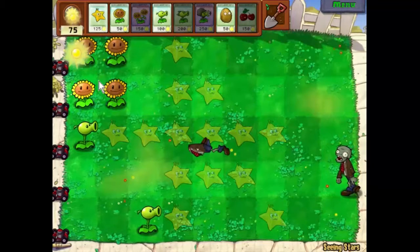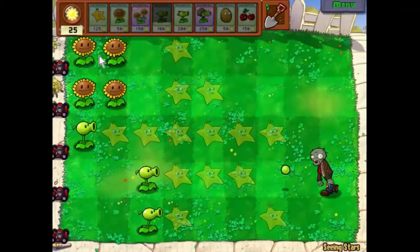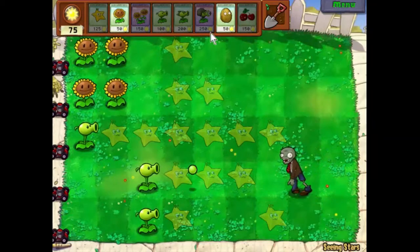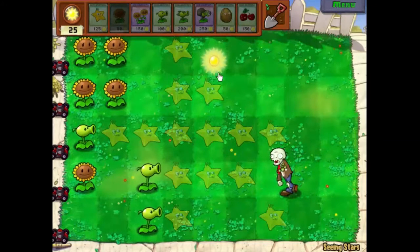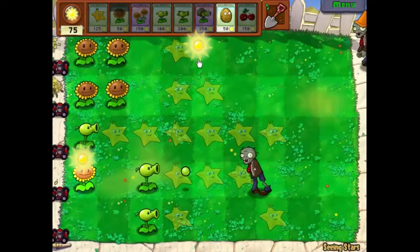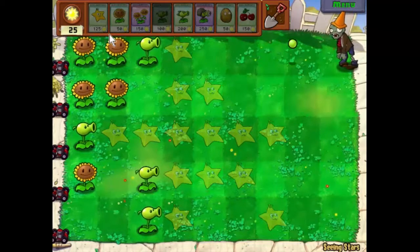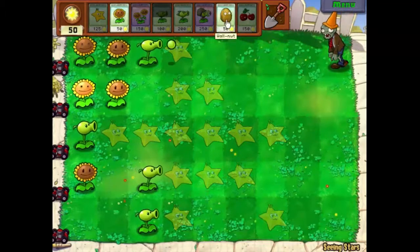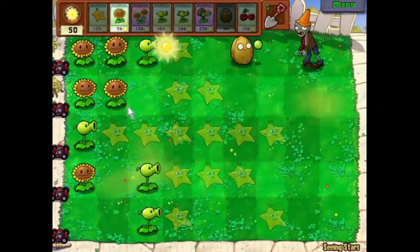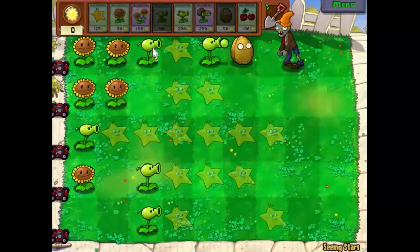They just have enough time — I think we can get another gun here. Another pea shooter. Ironically we have all the sunflowers up here and all the defenses down there, so our sunflowers are undefended, but at the moment this is fairly lightweight stuff. Of course, that's the point where they send a conehead — thank you very much, random number generator. We'll take a risk and put another pea shooter there.